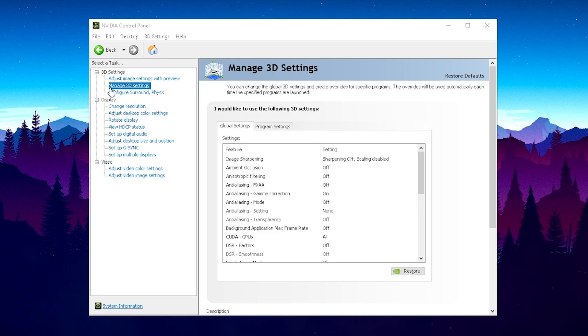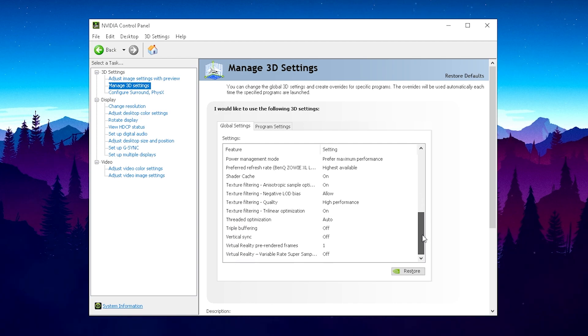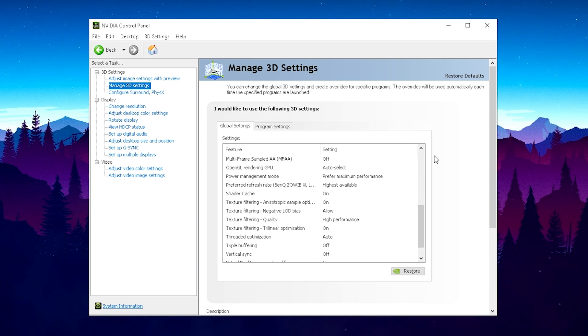Now we're gonna head over to 'Manage 3D Settings' and all I want you to do is just copy all of my NVIDIA settings. Those are all for maximum performance, lowest amount of input delay, and just the highest performance of your PC.